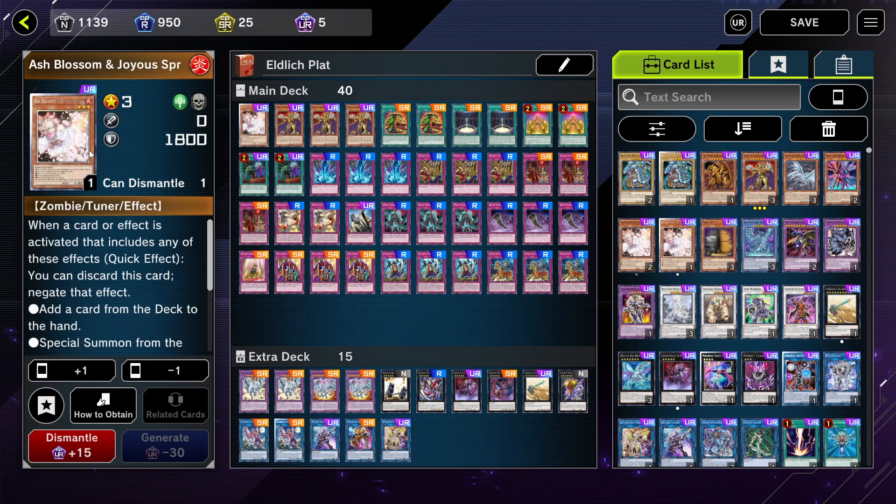Starting off, I run one Ash Blossom. A lot of people like running three, but I rely a lot on my trap cards and spell cards for this deck. You can run none, you can run three — it's totally your call. In my experience with running three, I've bricked many times with two or three ashes in my hand that I just can't even use, rather than drawing a card I could actually use to bring Eldritch out or to banish an enemy card. I like running one just to have it in case fate lets me draw into it.